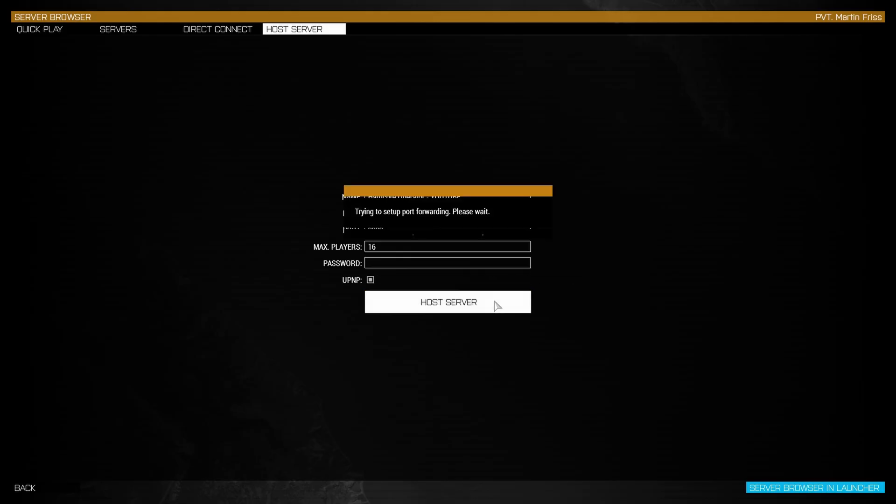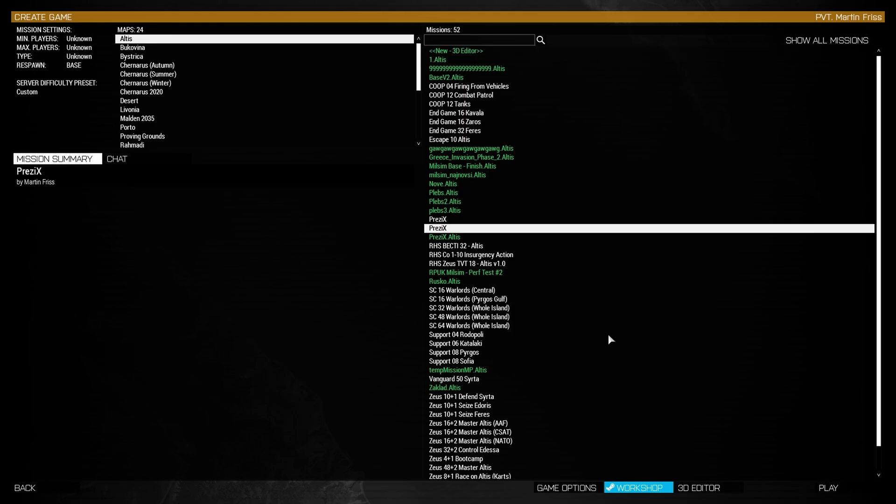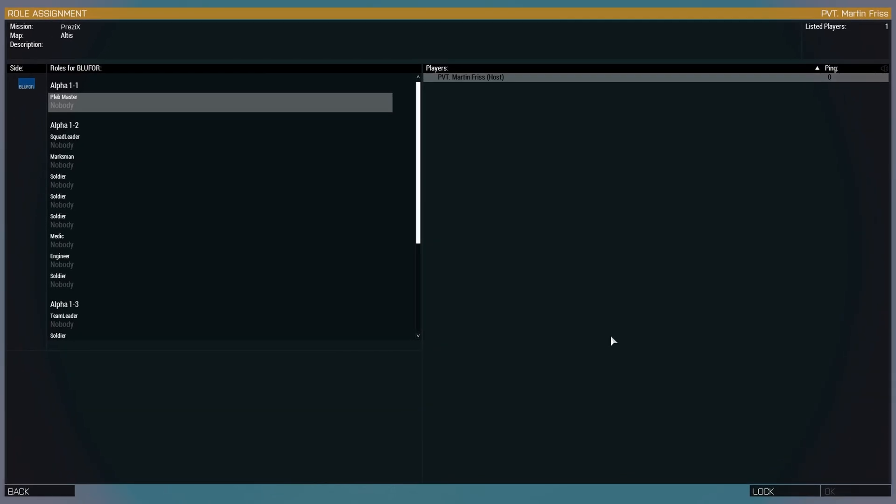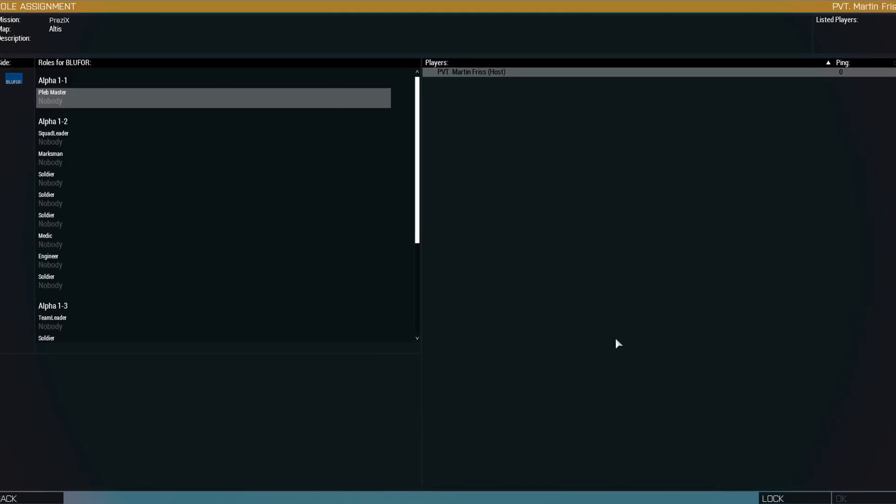The game will try to port forward your router. Once on the screen, select mission and play. If your friends can see your lobby, that means your job is done. Your IP is public and there's nothing else you need to do — you can just play.